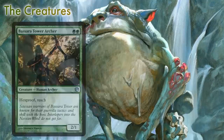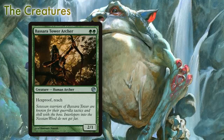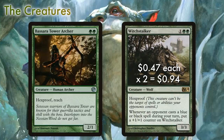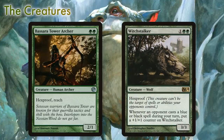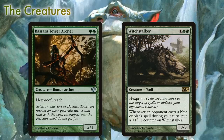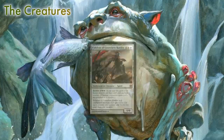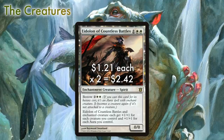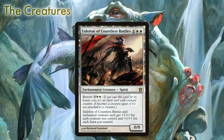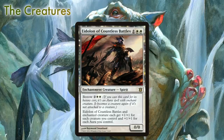We also get to play Basara Tower Archer — for two green, we get a 2/1 Hexproof body with the added benefit of Reach. We're also going to run two copies of Witch Stalker. This efficient three-mana 3/3 has the ever-needed Hexproof, as well as a hoser ability that punishes blue and black spells cast on our turn. We round out our creatures with two copies of the enchantment creature Eidolon of Countless Battles.